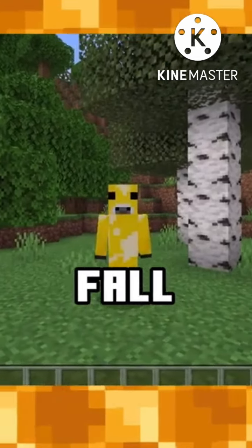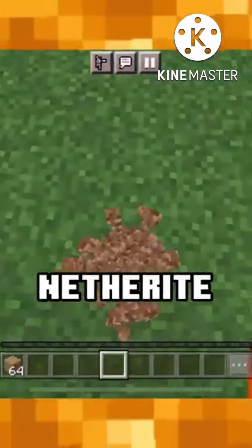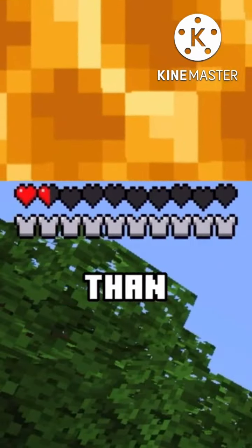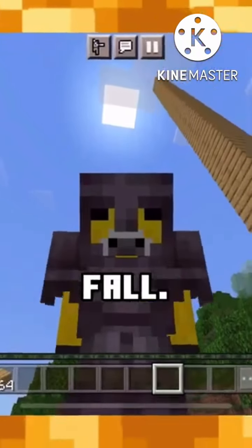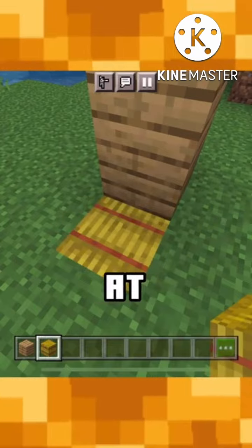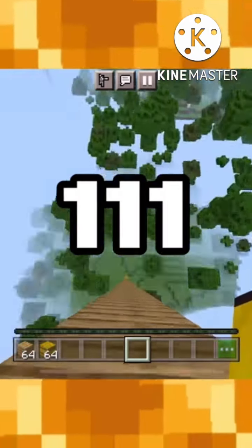How far can you fall without dying in Minecraft? With no armor, you can only survive 23 blocks. And surprisingly, even with netherite armor, you can still survive no more than 23. But 23 doesn't even come close to the furthest survivable falls. If you place a hay bale at the bottom, you can survive a whopping 111 block fall.